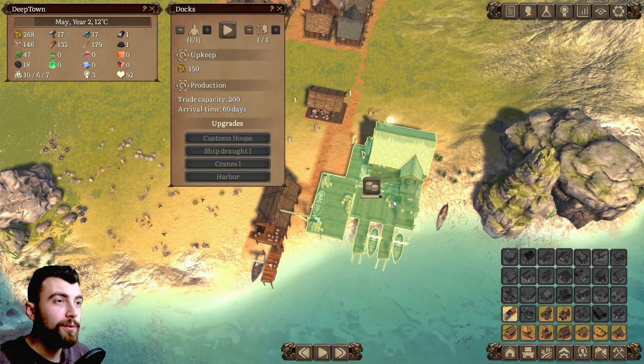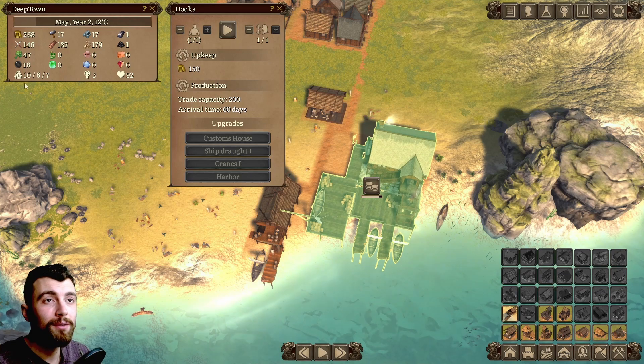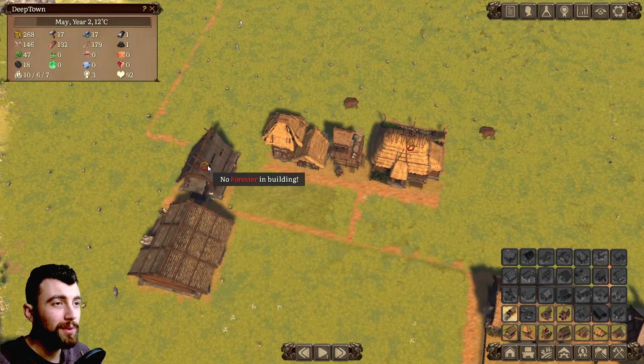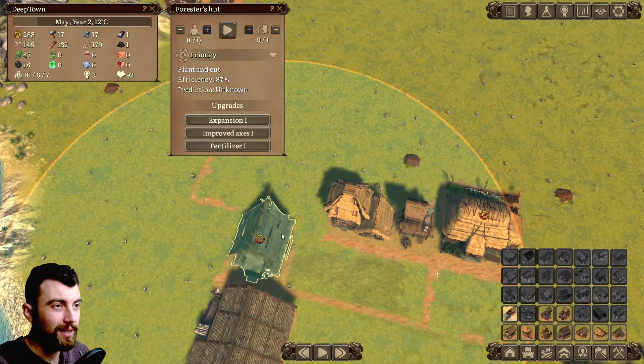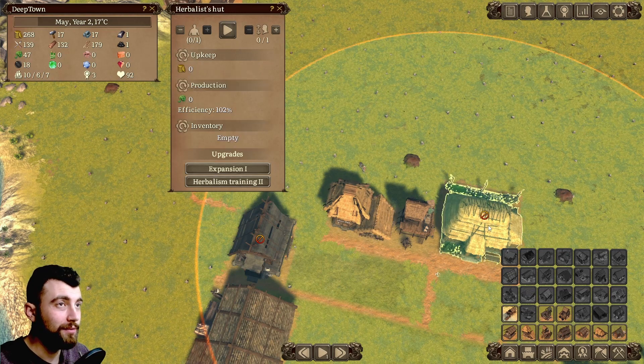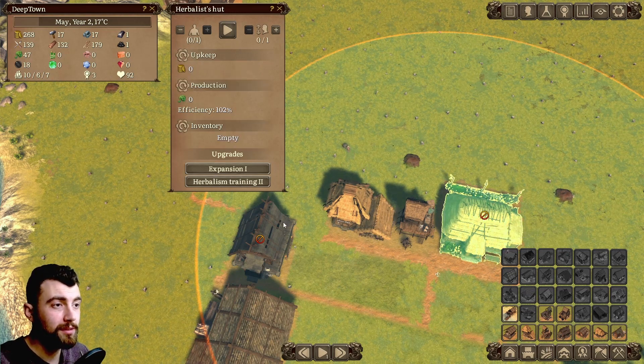But if you learn how to use the docks, you can make some money. So far I've been making money off herbs. But because we don't have a lot of workers, we can't afford gatherers right now. Actually, we can afford a lot of stuff, like gatherers for the herbalist's hut.